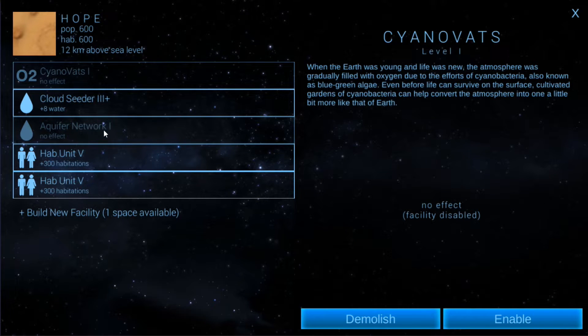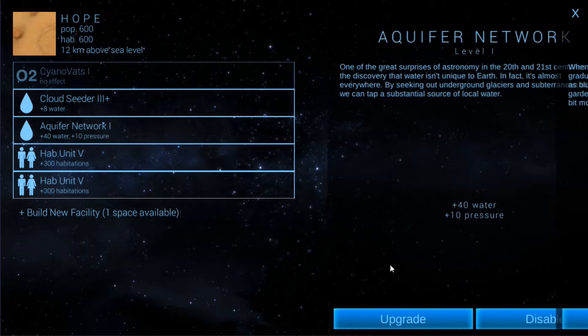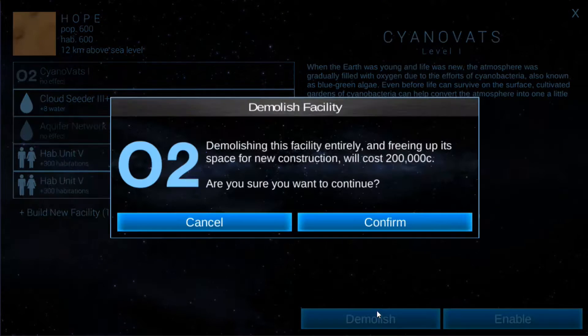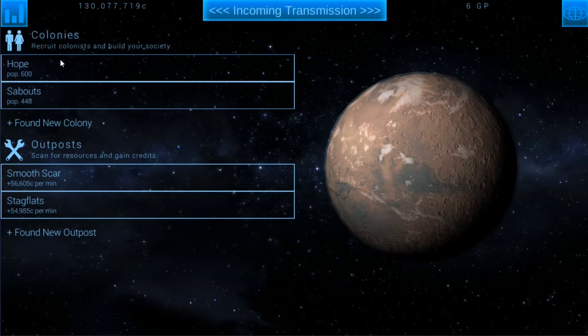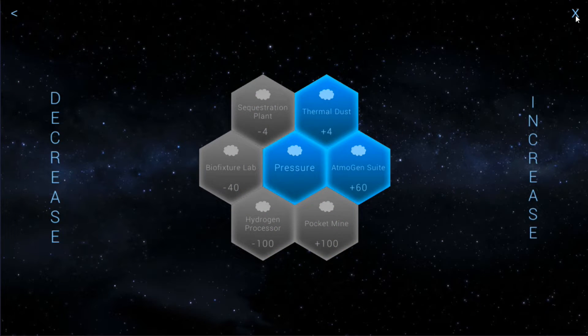I'll probably get rid of these facilities - I don't need the pressure ones and I don't need the oxygen ones, that's why they're just sitting here. I would like the water but not if it's going to hurt me, so I'm actually going to remove both of these. It does cost credits to remove them. Most people would just disable them and leave them, but I find that getting rid of them is better. We do need the 40 water though. I could probably offset the pressure - I'm pretty sure I built something to do that but let me check.